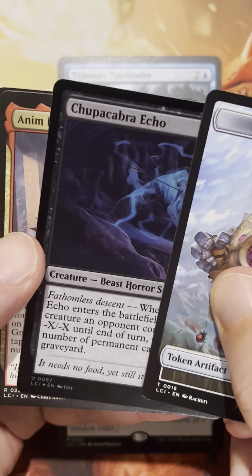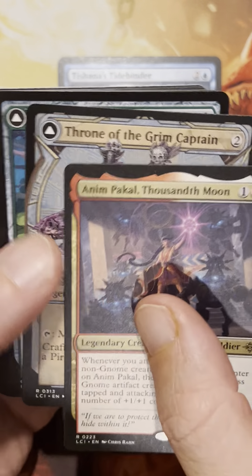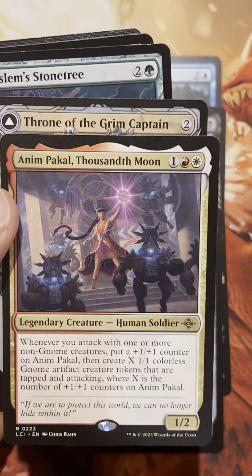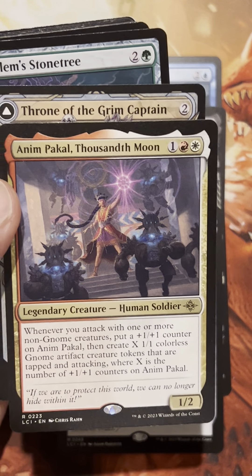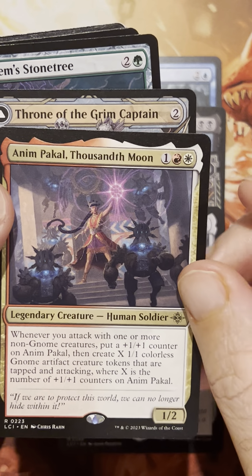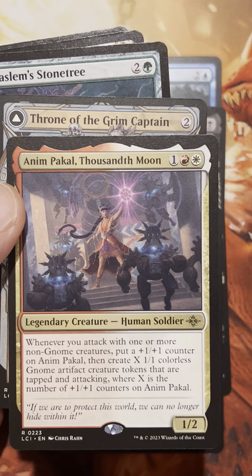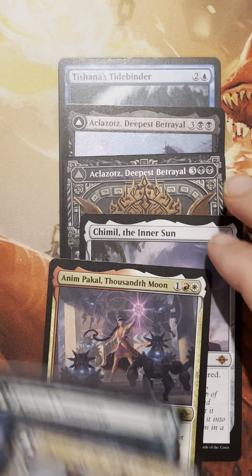Animpakal — and Throne of the Grim Captain, so a double rare here. Animpakal has definitely taken me out a couple times — she's a great card, and it's really snowballing. Hit a couple counters on her, let the creatures swing a couple times, and you'd be dead. There's kind of a wombo combo with Intrepid Adversary — your gnomes get buffed too, so it's a go-wide strategy. Really strong, I think it's a bomb. And Throne of the Grim Captain — I've seen this go off. It has a very interesting craft criteria: you need several creatures in your graveyard.